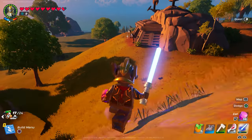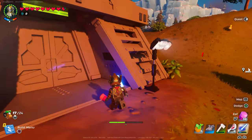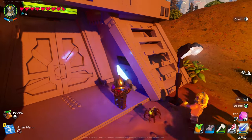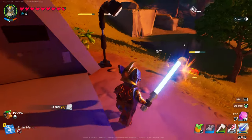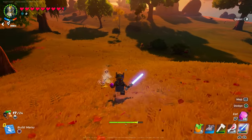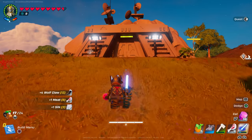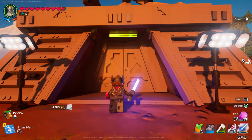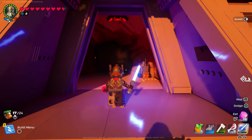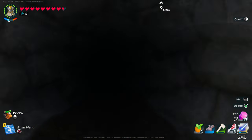Once you find the bunker, if you have level six on your rebel camp, the rebel girl will give you a code to open it. But you don't have to use the code — you can open it with your lightsaber if you want. Either way, just go inside the cave.